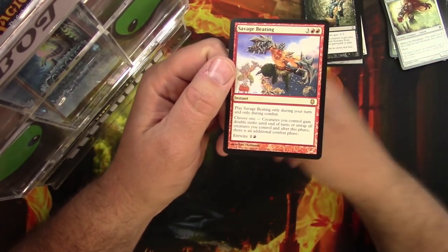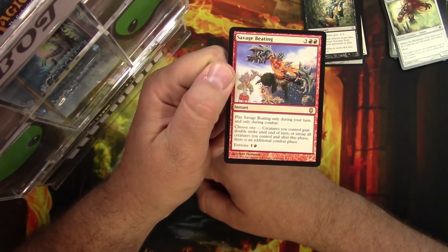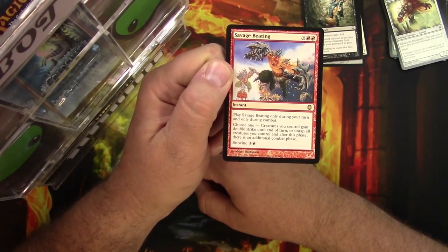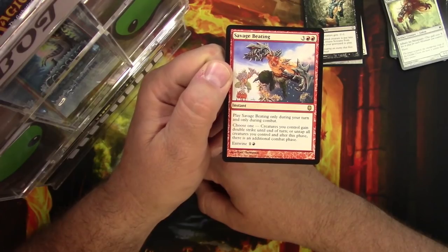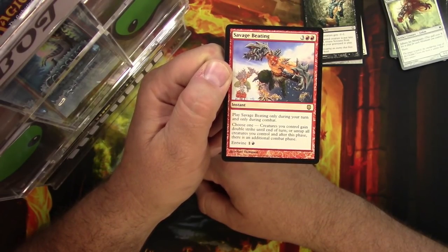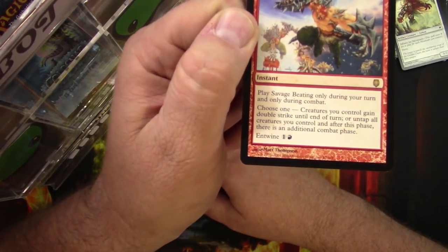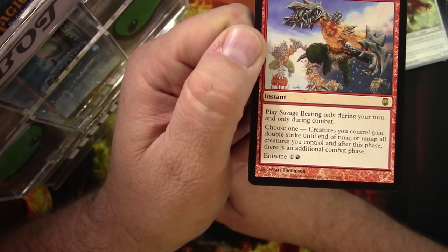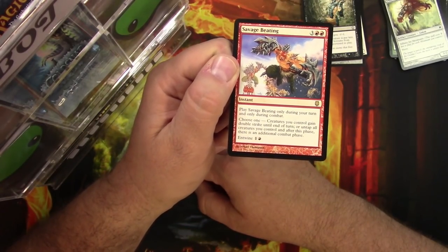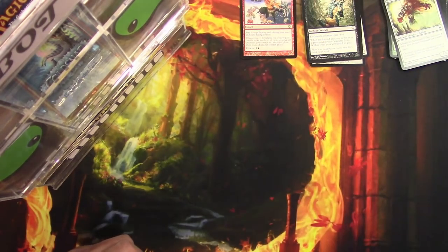Savage Beating — instant for five. Only during your turn and only during combat. Choose one: creatures you control gain double strike until end of turn, or untap all creatures you control and after this phase there's an additional combat phase. It can Entwine for one and a red — even though that's a gray-red, that was a known error from this set.